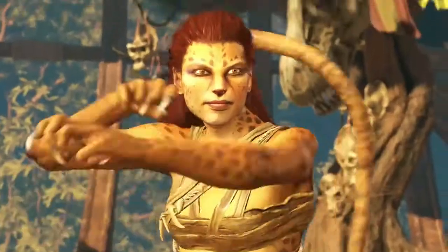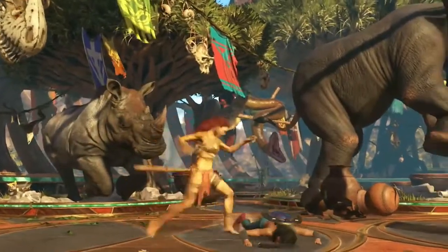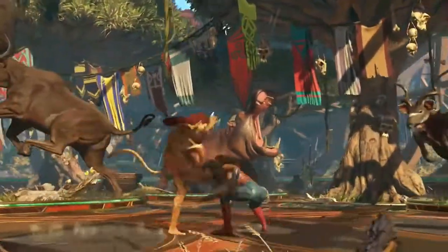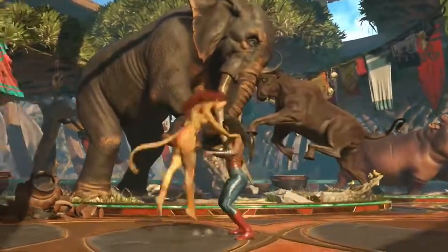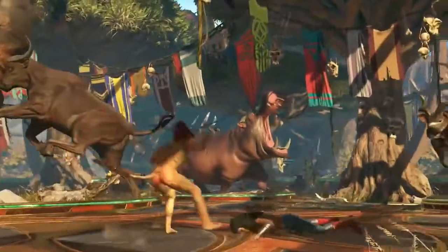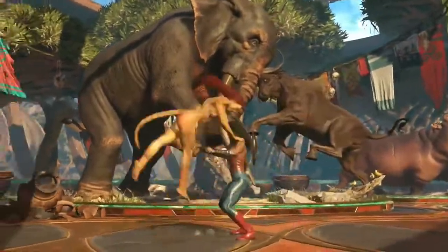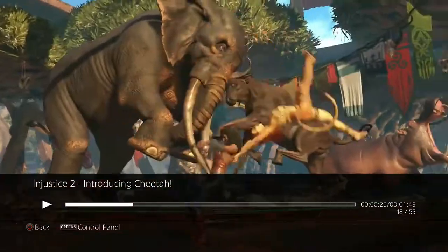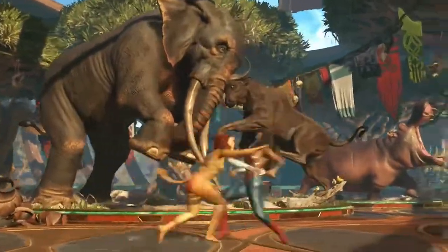Cheetah: 'I long for Amazon blood.' Wonder Woman: 'It won't be easily obtained.' So is that just a regular grab? When she caught her like that, was that a command or a regular grab? It's probably a command throw, because it looks like it's the same animation for two different moves.